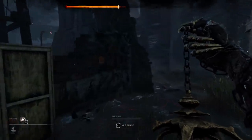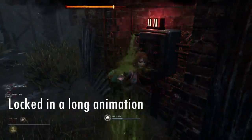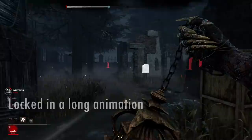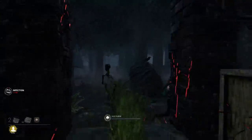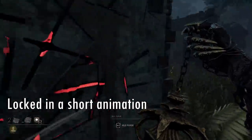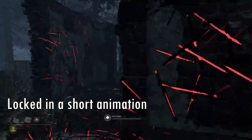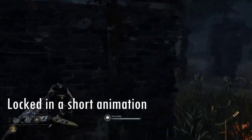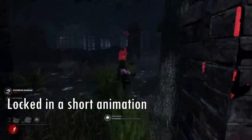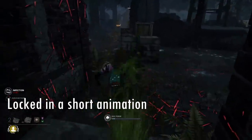The next best thing is when you catch a survivor locked in a very long animation that they cannot stop. This is really easy — you just fully infect them and then down them. A slightly less favorable situation is when you catch a survivor in a shorter animation, like medium vaulting a window. These animations are too short to fully infect them for the most part, but you can still try to puke as much as you can. You might get 50 or 60% of the meter filled, and that might be enough to fully infect them if you had infected them a little bit prior. You can also try to fully infect them if you have certain add-ons and are familiar with how the meter feels.